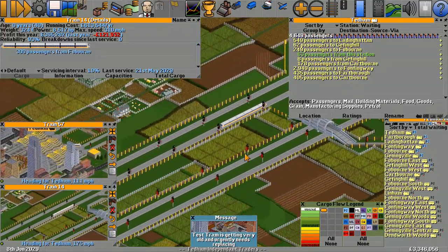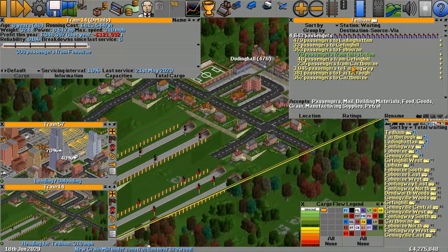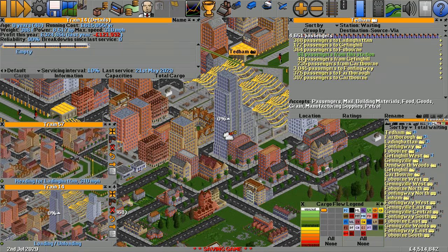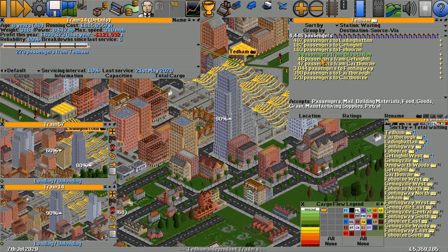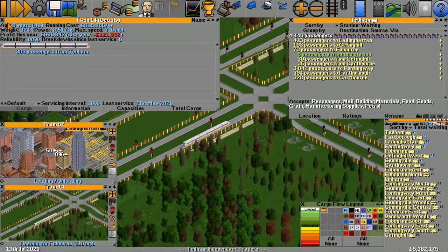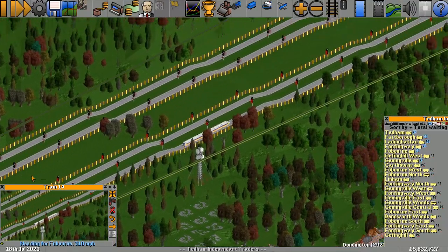Back to Tedum — looking at the passengers that want to go to Fooborn, there are three groups: ones from Tedum, ones from Geffing Hill, and ones from Cartborn, mostly from Cartborn. The train unloads the Fooborn passengers — another 230 transfer and 92 income. Picking up passengers from Tedum again. The number of passengers from Cartborn in the list did go down, so it is all working as expected — brilliant.